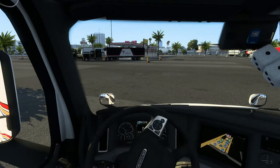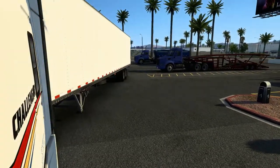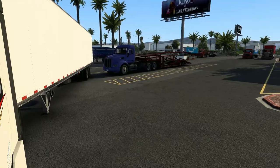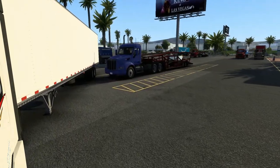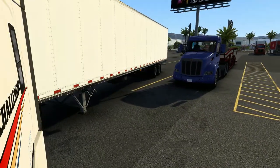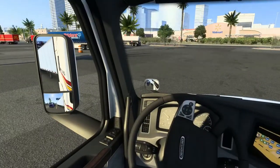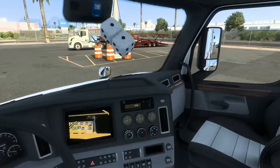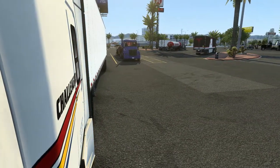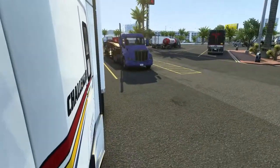Now we're gonna turn the wheel all the way to the right - crank it - then to the left a bit. You're gonna want to watch everything around you, make sure you don't hit anything. Now let it go straight. Okay, now you're gonna get under it - turn - okay, now turn left, fully crank the wheel left. You can straighten out after you're done. Now I'd like to go ahead and straighten it out.